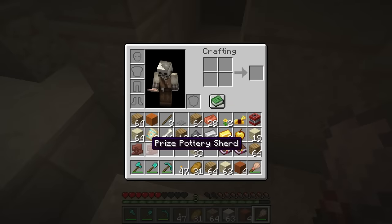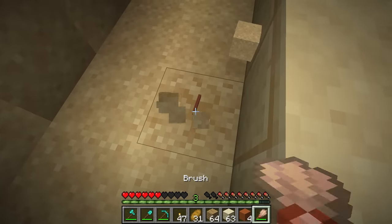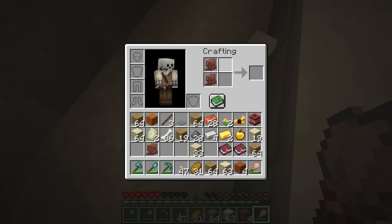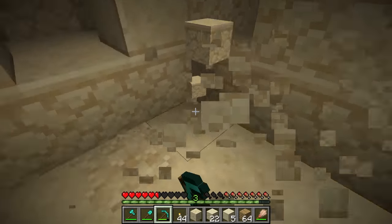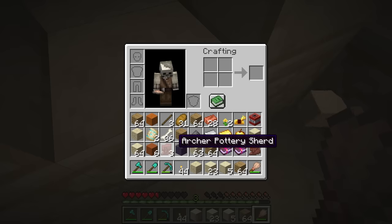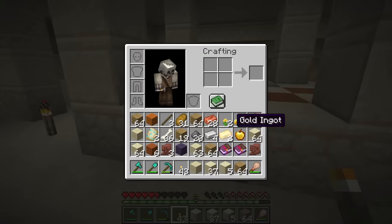We have a prize pottery shard. There's another one down here - there's so many. What are these for? Here comes another one and we got another archer pottery shard. There's one more right here - please give us one more shard. I got four shards! So now we just have to figure out what these little shard things do.